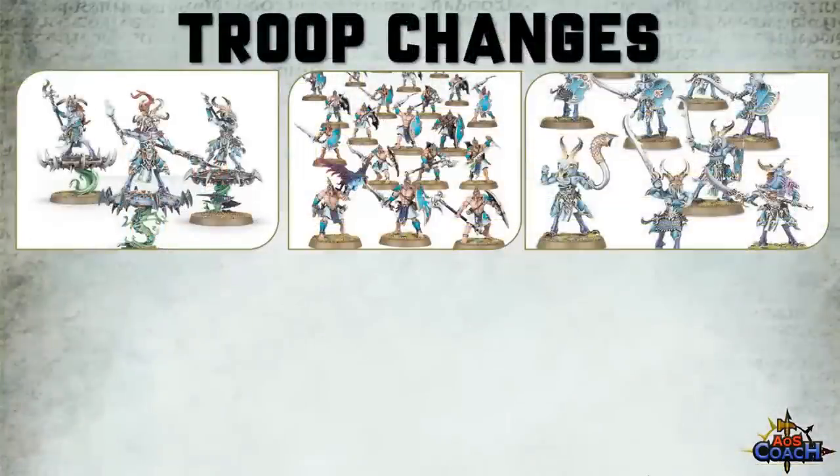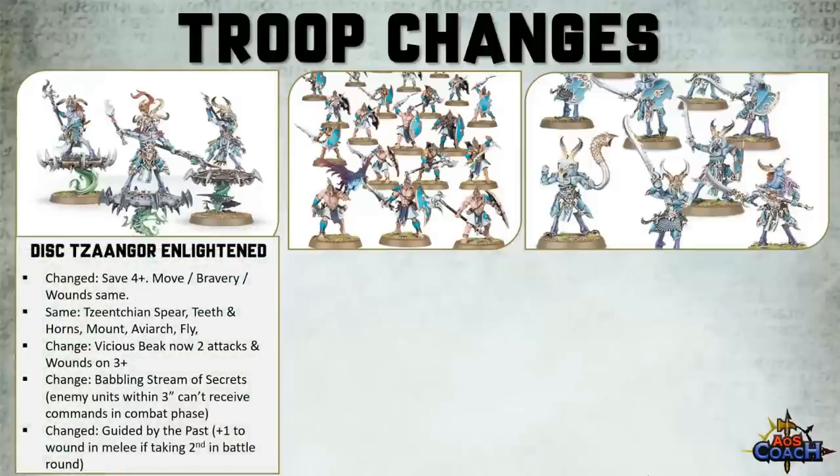In the box there is also Tzaangor Enlightened on Disc, Kairic Acolytes, and Tzaangors on foot, which will all have updated rules. Starting off with the Tzaangor Enlightened on Disc of Tzeentch, we have seen a change in its save — it's now a 4-up. It used to be a 5-up, it's now a 4-up base armor save, while the move, bravery, and wounds remain the same.